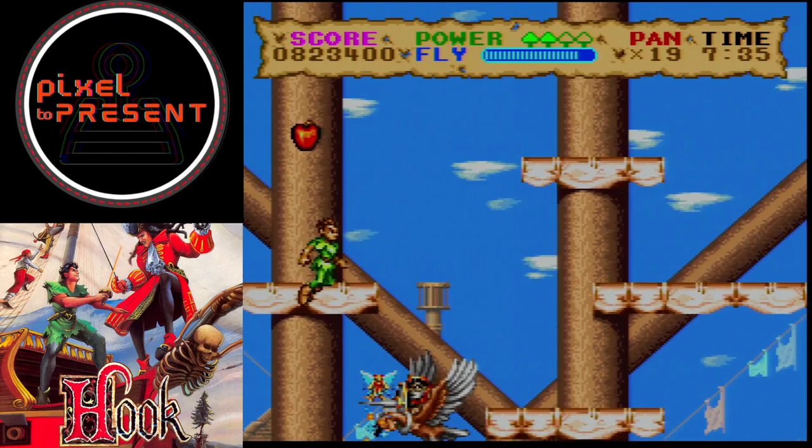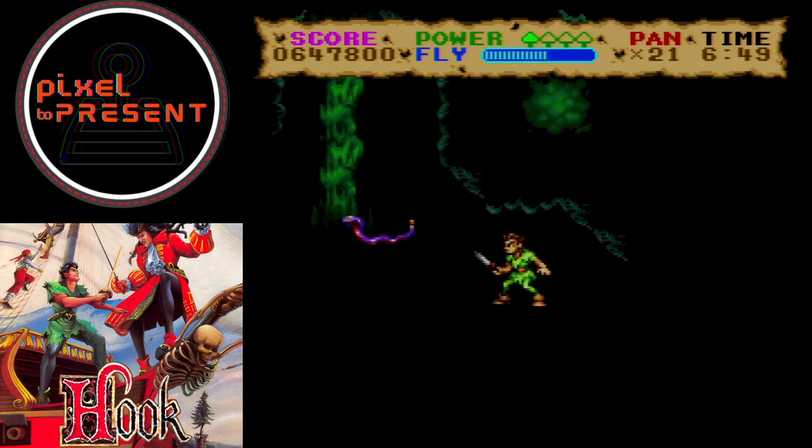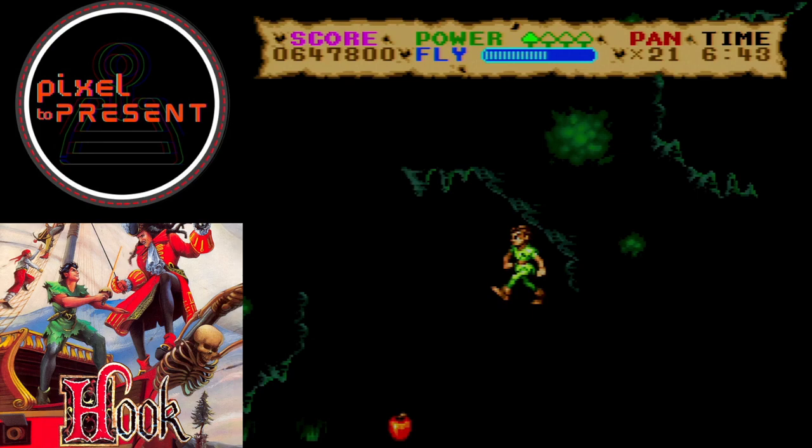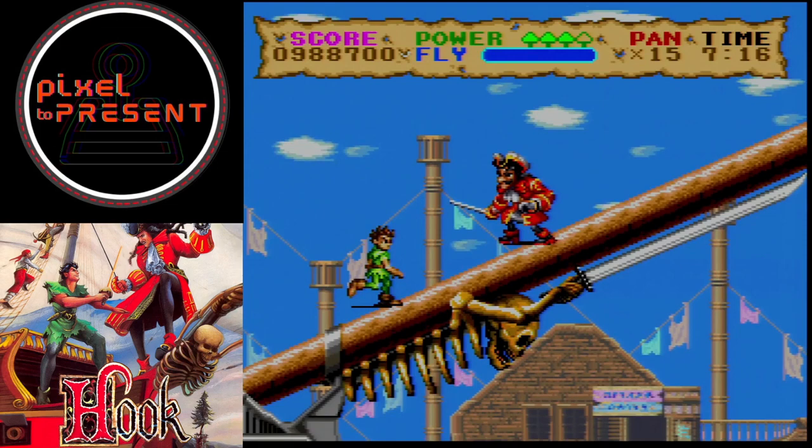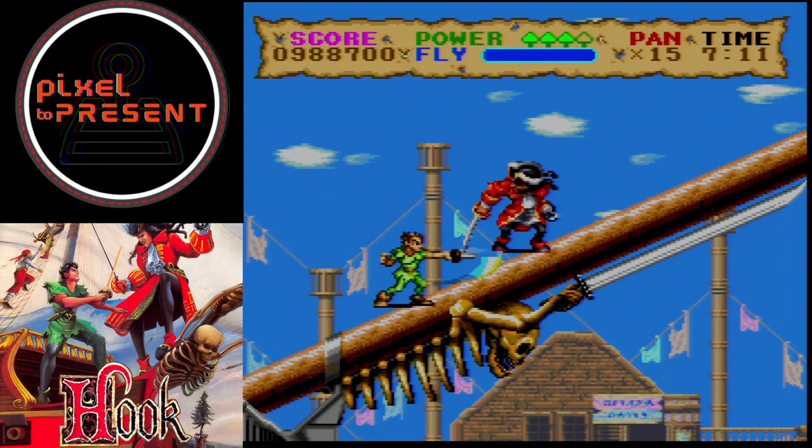The puzzles offer a nice change of pace, requiring players to use their wits to progress. Some puzzles are cleverly designed, while others might feel just a bit cryptic. The music in Hook deserves special mention, as it effectively captures the adventurous and whimsical tone of Neverland. The tunes are catchy and memorable, adding to the overall atmosphere of the game.